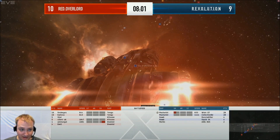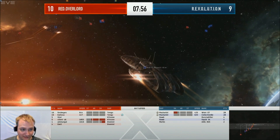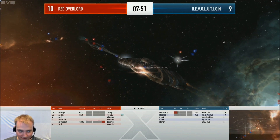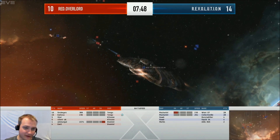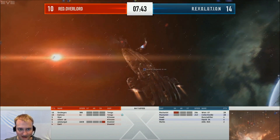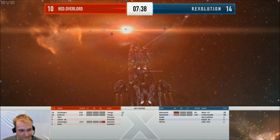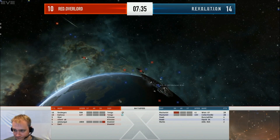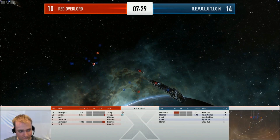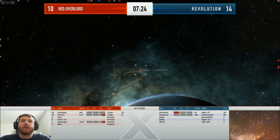The Macarial of Wren is now taking damage from the Tengu missiles and we're seeing it drop down. We are seeing shield boosts on it — that is likely an ancillary shield booster. It's going to be a large or extra-large ancillary shield booster, giving you a lot of rep, but it doesn't look like it's enough; it's still dropping very quickly. It's going to be interesting to see if these guys have barrage loaded or if they're trying to switch to close-range ammo to get DPS on these Tengus, because I don't see any turret effects firing from the Macarial of Wren.